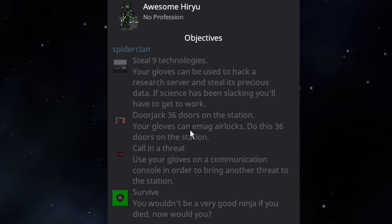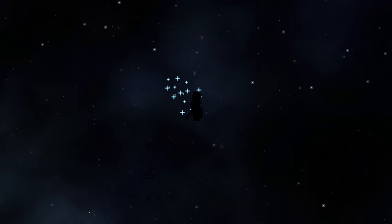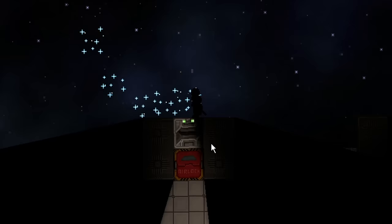The objectives are as follows: steal an X amount of technologies from science, door-jack X number of doors on the station with your gloves, hack the comms console, survive, and there is typically a bombing objective which will also be shown.